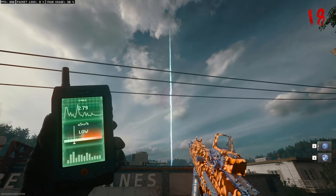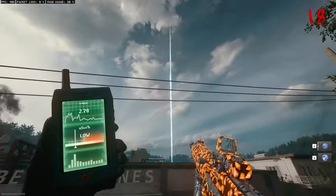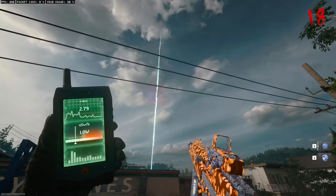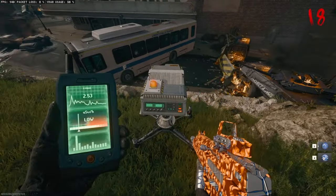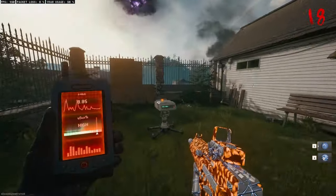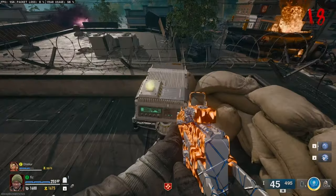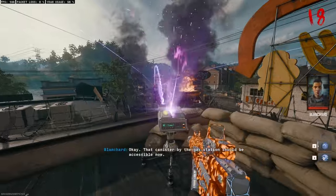Your Strauss device will show three different colours — green, yellow, or red — and you need to interact with the scanner to make it the appropriate colour. If the Strauss device shows green, then you need to change the scanner to show red. If the Strauss device is yellow, then you set the scanner to yellow. And if the Strauss device is red, you set the scanner to green. Once you've done this correctly, three lasers will shoot out and head down towards the petrol station where you spawn.